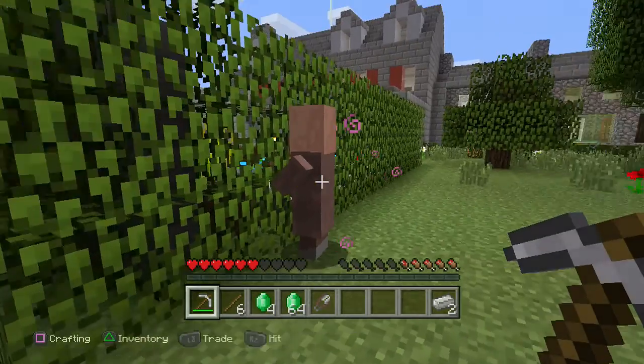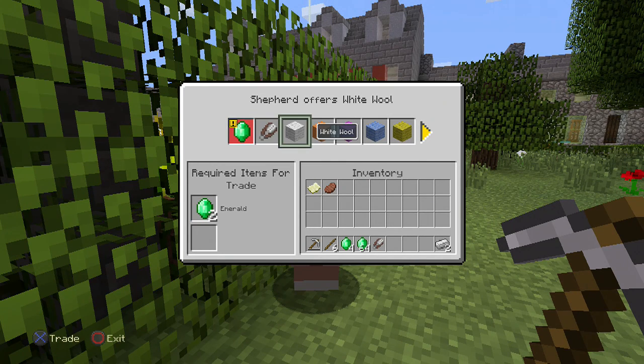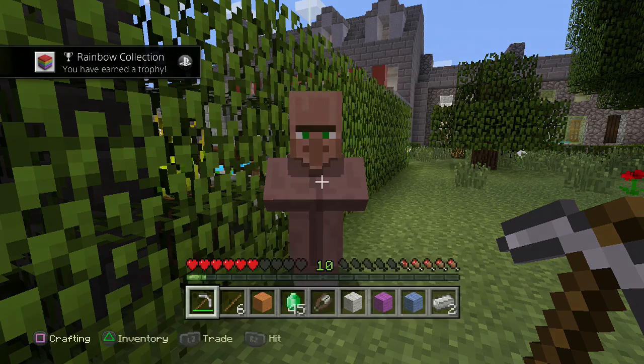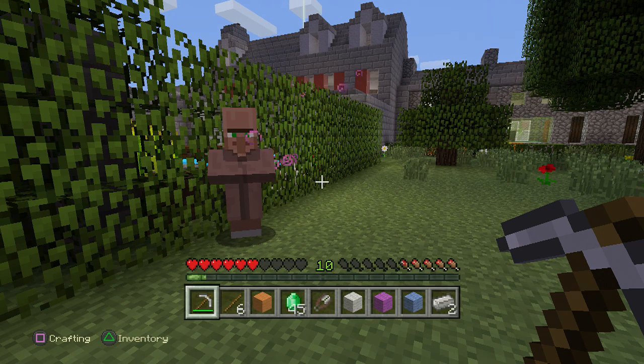Now after that, click L2 on him again and all of the wall types are available to buy off him, and you're going to buy all of them. And the trophy pops — and that is the easy way of doing that trophy. Anyway guys, thanks for watching, until next time, bye.